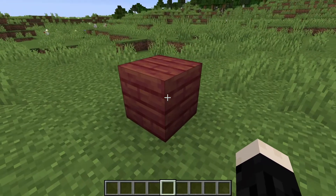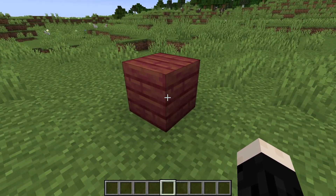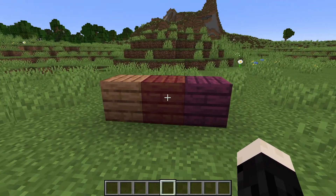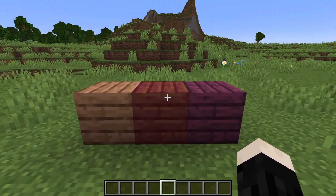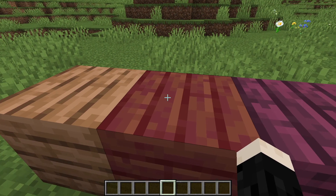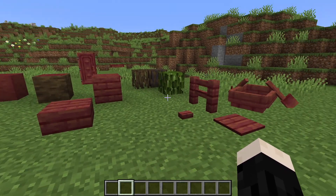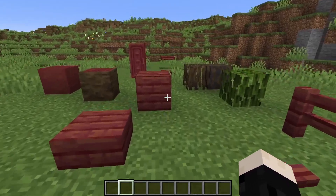The first thing added is mangrove wood, and I'm really happy they changed the color on this. When they first rolled it out it was really close to jungle wood. You can see here in the middle we have the mangrove, crimson wood on the right, and jungle wood on the left. It's a really different color — very warm with rich red tones. You get all the wood variations: planks, slabs, buttons, fences, boats — all of that.